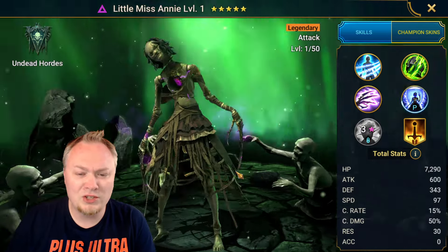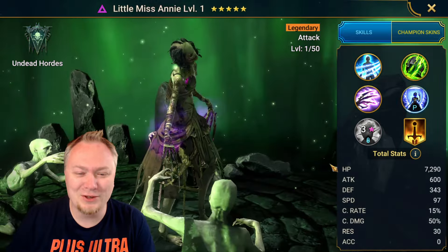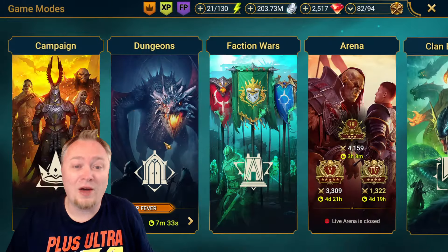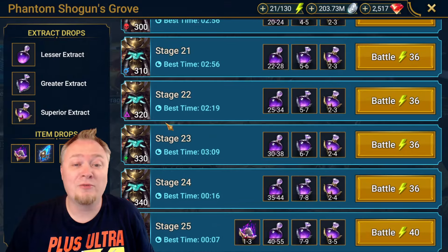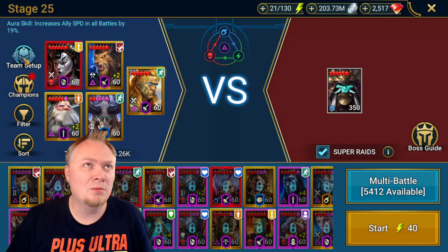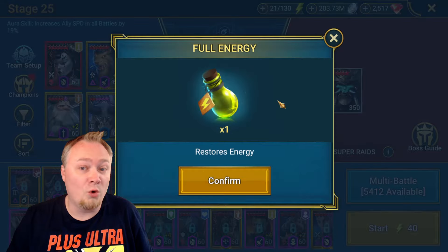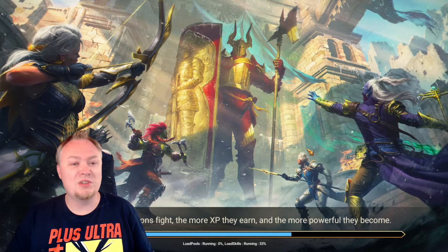Mostly she's improved from her slight buff. Little Miss Annie is a great champion. Where would I be using her on my account? The main place would be my Phantom Shogun team, in addition to teams with Amias and Kirsten. Right now, this is my team for Phantom Shogun - let me show you how it works. I know Little Miss Annie's not in there yet, give me a second.